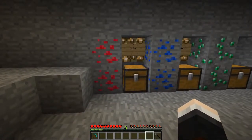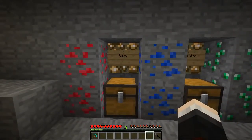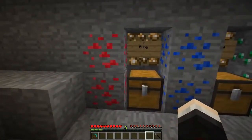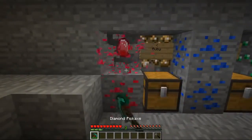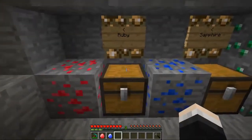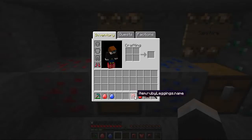The two brand new ores that have been added in are ruby and sapphire - probably ores you've seen added into quite a lot of mods. Ruby ore and sapphire ore just get mined up just like normal and will present you with either a ruby or a sapphire, and they look really cool. They're just like a red and a blue diamond, and they all have an armor set and tools as well. So let's quickly don the ruby and see what it looks like and see what kind of armor it gives us.